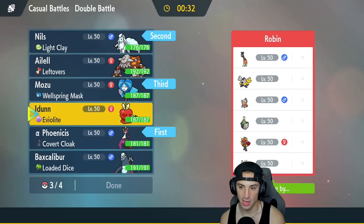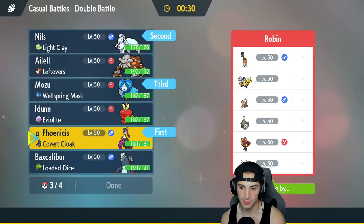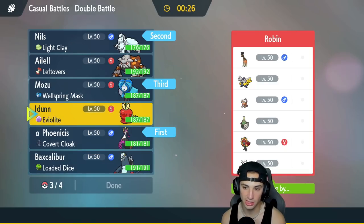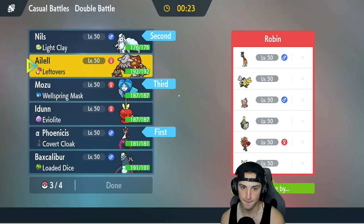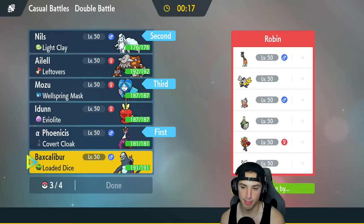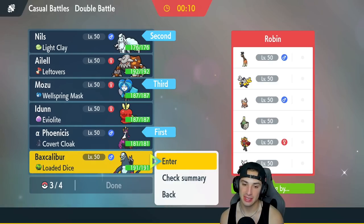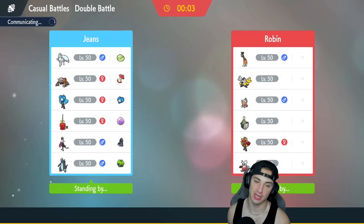In the back I'll bring Wellspring Ogerpon. Last slot — debating Heatran, Baxcalibur, or Dipplin. Dipplin is very situational. Baxcalibur is not bad, and I think I like it just a tad bit better here. I also don't want to bring the exact same four as match one. I'm leading Fezandipiti and Ninetales — love this lead. If I get off Aurora Veil against a team with no weather control, we're in great shape.